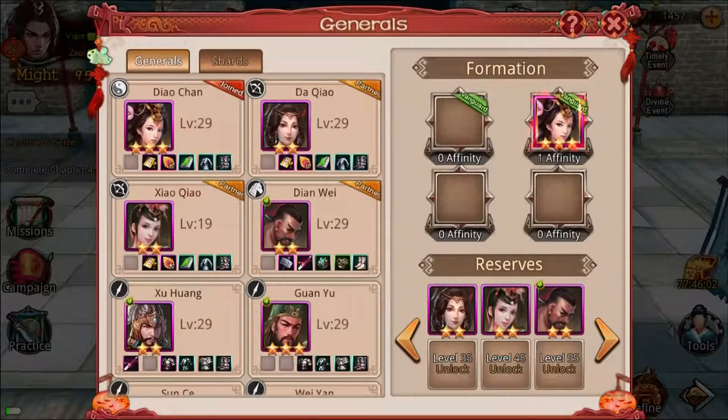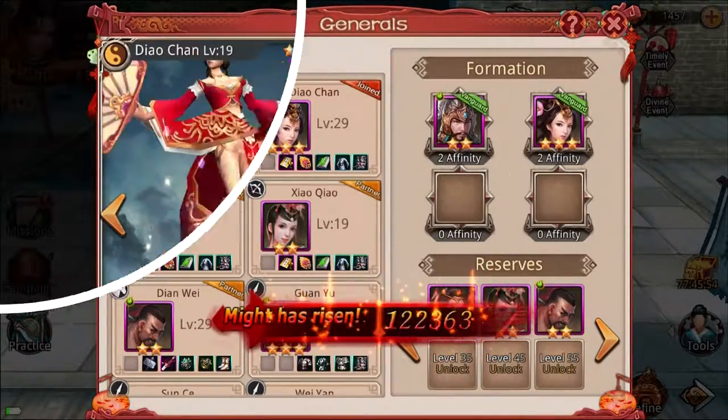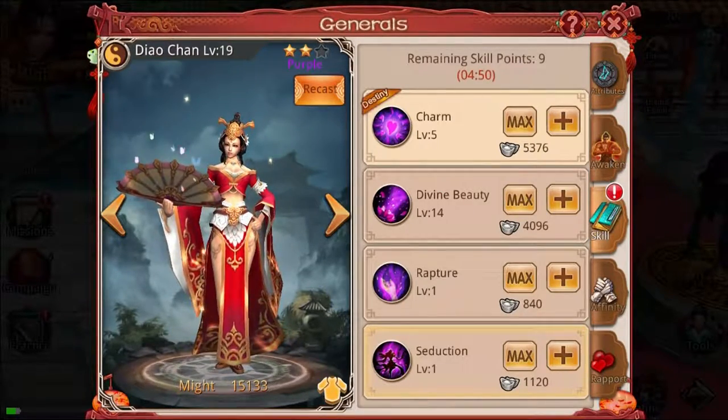Generals are essential to empowering your main general's might and give a great strategic advantage when placed in the proper formation. A general will assist you in battle using their many skills. Since the generals fight for you and you alone, they use their own skills and abilities in battle.